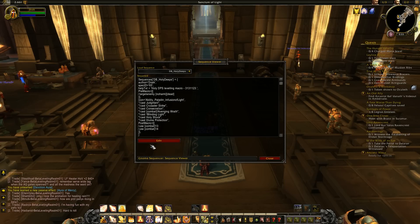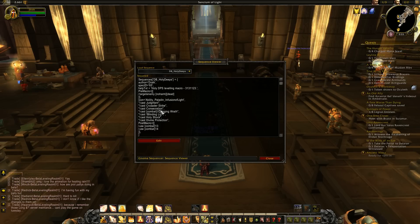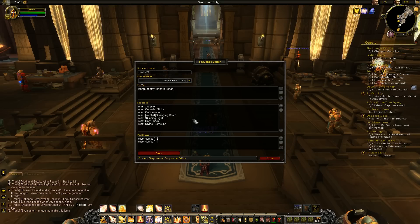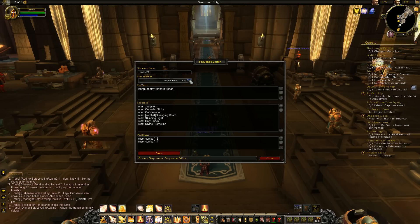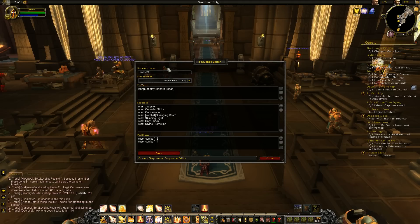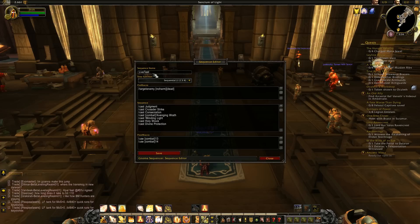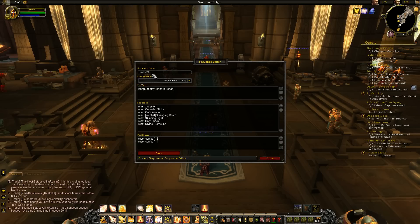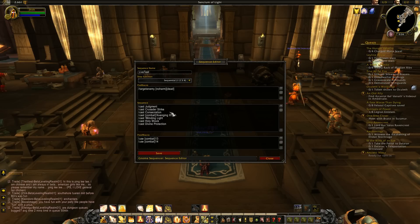This is what's in the file: it does a Judgment, a Crusader Strike, Consecration, Avenging Wrath, Blinding Light, Holy Shock, Divine Protection. If we go to Edit, we're now in an interface where we've got the ability to edit. It comes up by the name of Live Test. You don't want to change that for the moment, because it doesn't allow you to overwrite a sequence, but it allows you to overwrite this one called Live Test so you can play around with stuff.